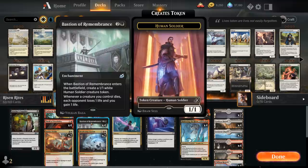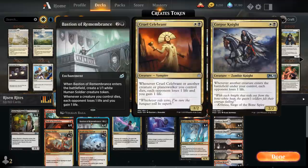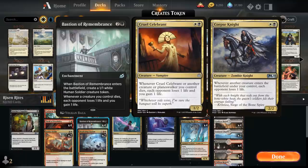Now we've had similar effects before — we could play Cruel Celebrant or Corpse Knight to get a vaguely similar effect — but instead now we get Bastion of Remembrance, which is an enchantment and much more difficult for the opponent to remove.